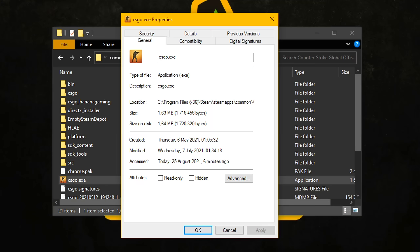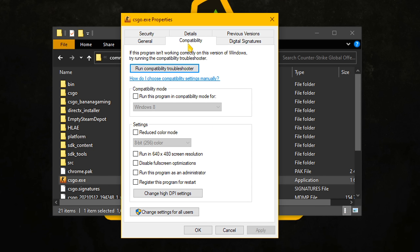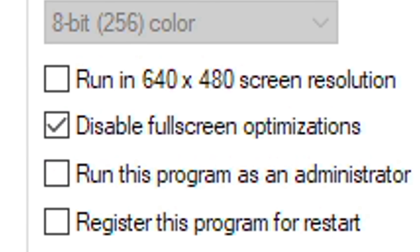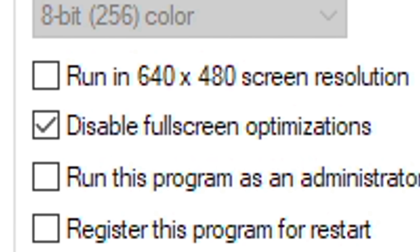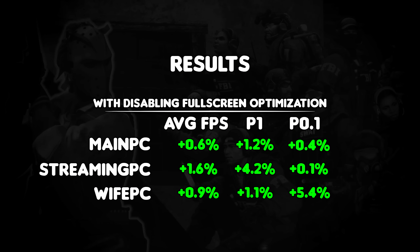So naturally, disabling full-screen optimization is tempting for a lot of people using Windows 10 who would like to squeeze out a few extra frames per second. I did just that, and here are my results. Disabling full-screen optimization did in fact improve my performance across the board. My streaming PC really liked it in the middle section for the 1% club.